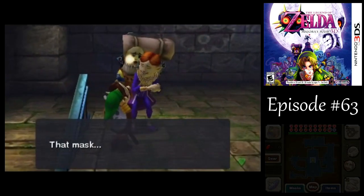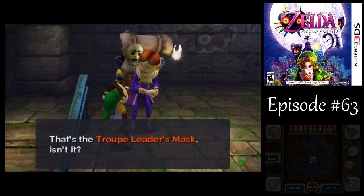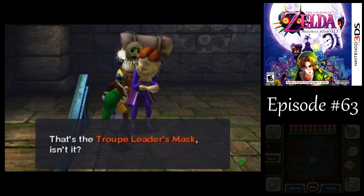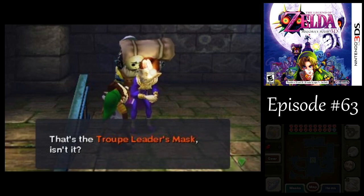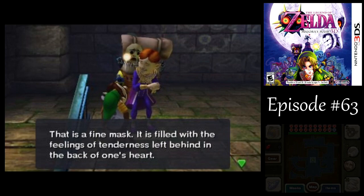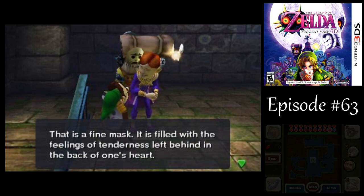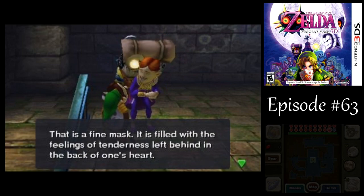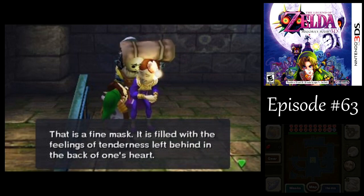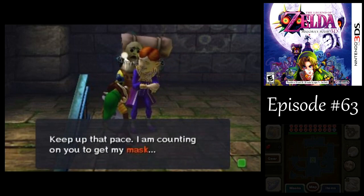The Gormit Mask — or Troop Leader's Mask. Actually, they call it the Circus Leader's Mask, I think, in the Nintendo 64 version. I don't know why they made that little change. But you could say that about almost every change in this version compared to the original. They're not horrible, just oddly specific. But yeah, we took care of the guy.